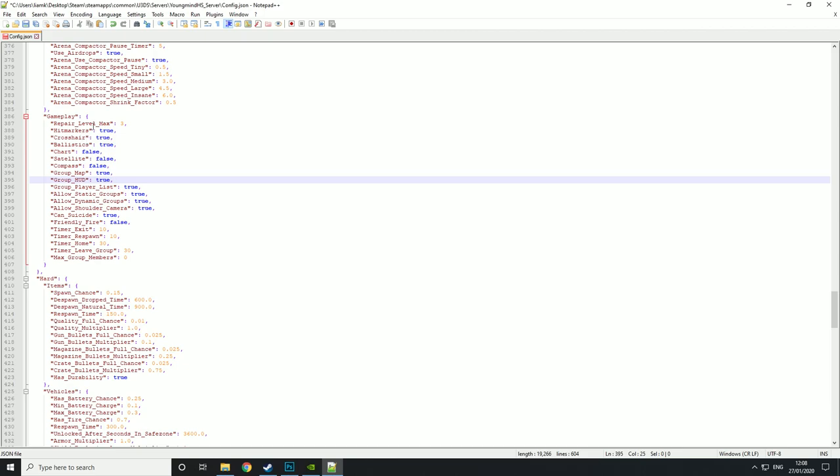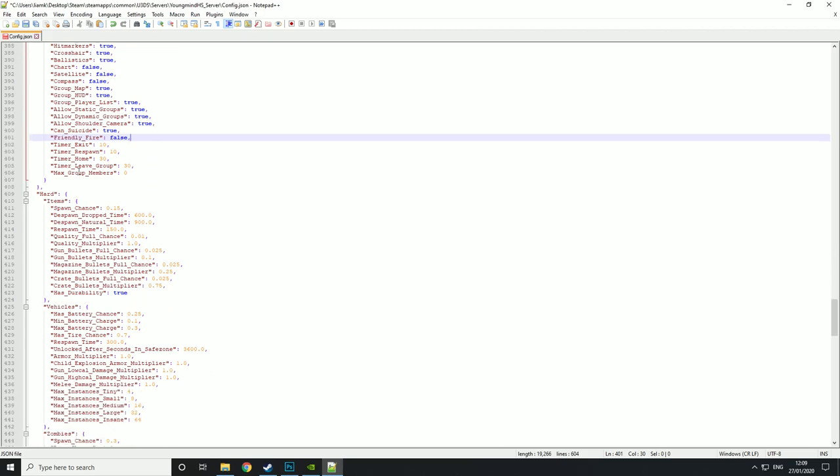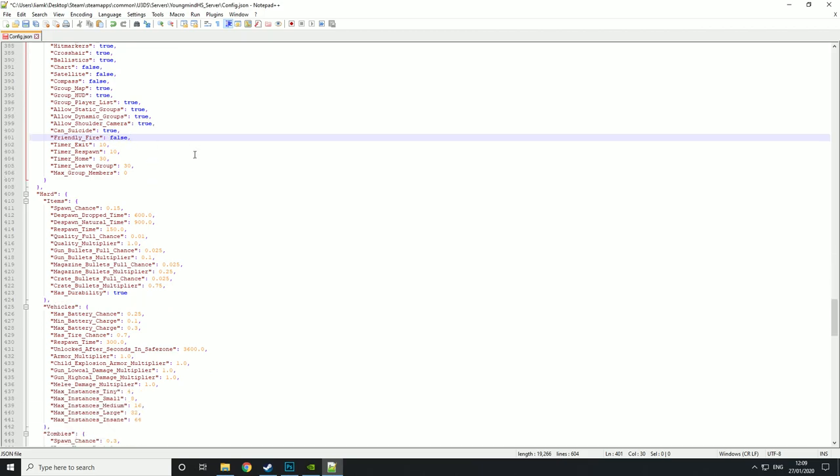Then the final section is gameplay. Repair level max — the maximum repair level you can be. Hip markers, crosshair, and ballistics which means bullet physics — all set to true. Chart and satellite — you can either have those or not. Compass, group map and group HUD, group player list, allow static groups, allow dynamic groups, and allow shoulder camera — all things you can turn on or off. Friendly fire — if you want people to be able to shoot each other. Timer exit 10, timer respawn 10, timer home 30, timer leave group 30, and max group members.